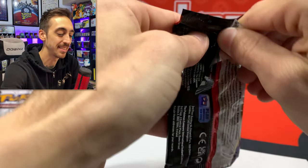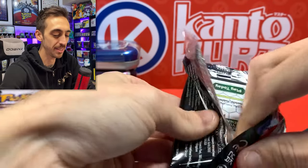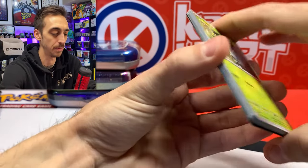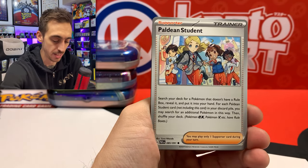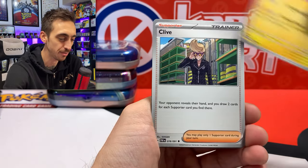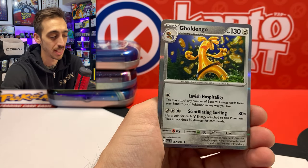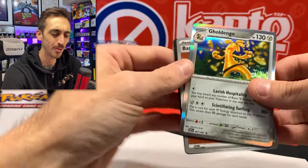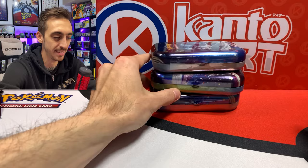I feel like this desk is huge but then I start ripping everything and it just piles up. Pineco, Pawmot, Naitu, Paldean Student — hey, we just hit the full art of that! Clive, Whimsicott, Lechonk, Ralts, and the Goldango for the holo. Three tins left, six packs left.